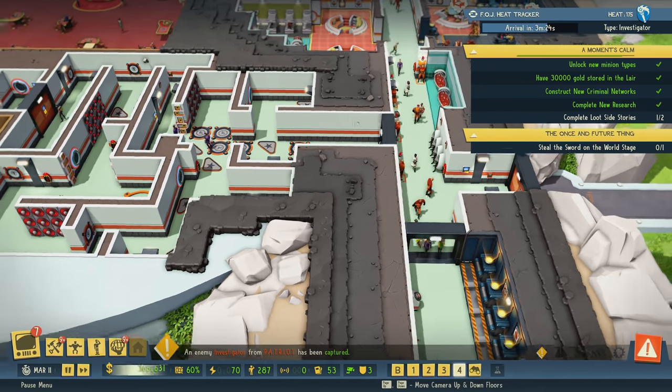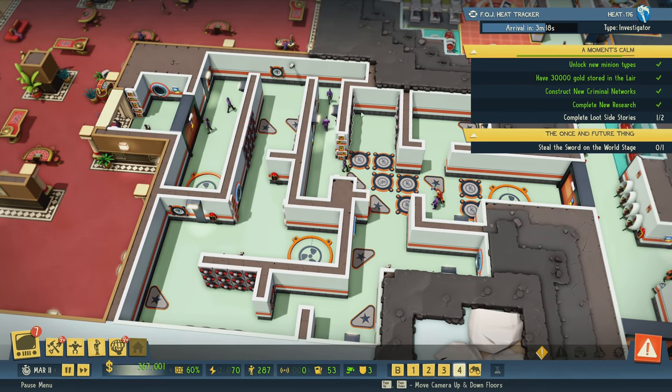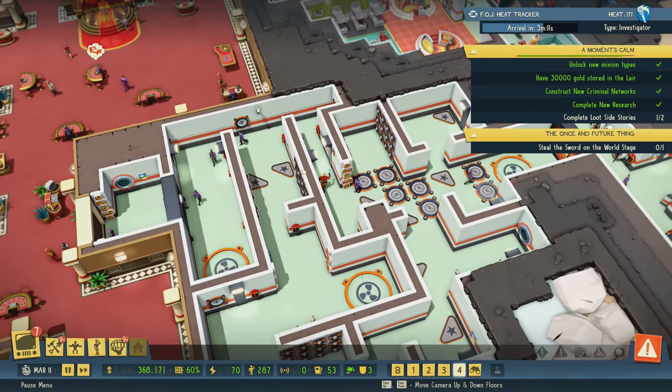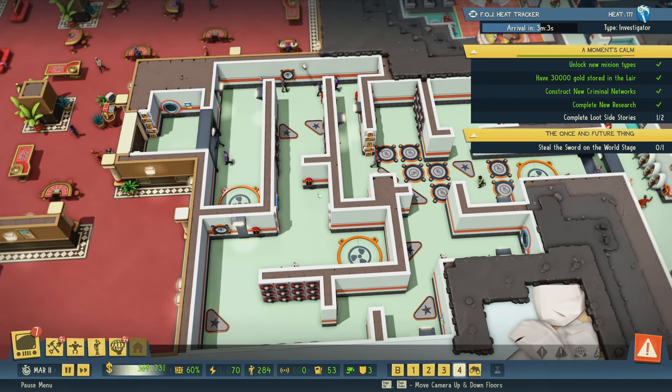I want to see if it's possible to control minion movement. This little thing here where everybody's going through the trap area — they have to get back to the back of the base. But what if they didn't have to? I don't think there's any way to stop guards from patrolling this corridor, but if I can get valets to stop doing it, that'd be cool.